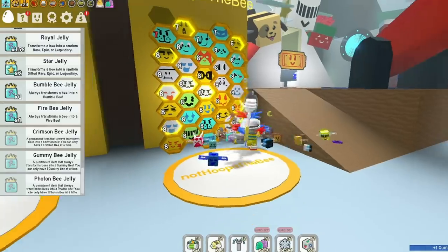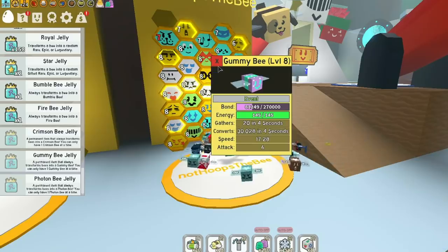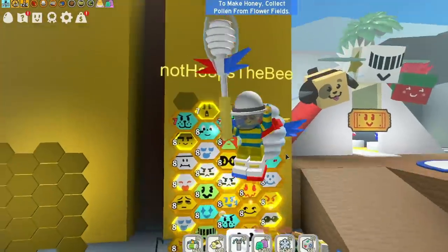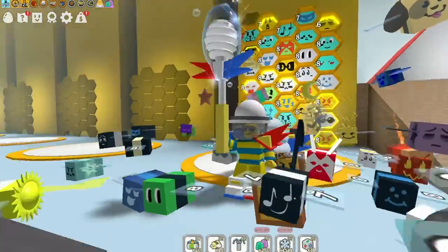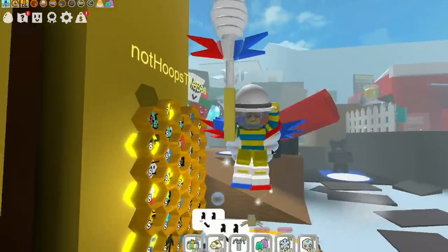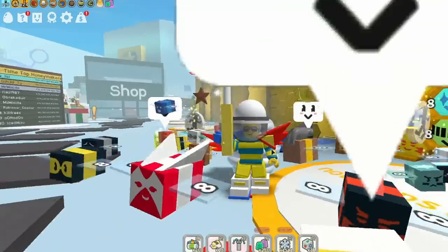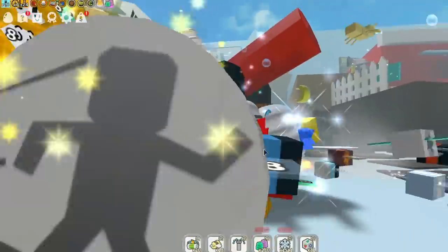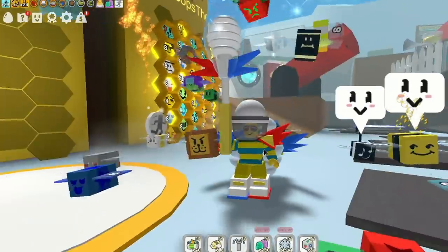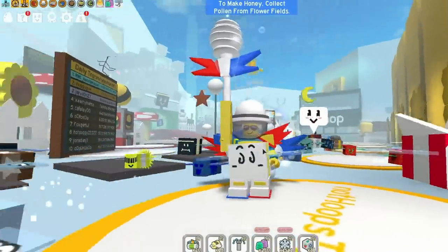I've hatched a gummy bee - how amazing is that! It's already level eight so it's going to give me lots of goo. That is the quickest way to get a gummy bee in Bee Swarm Simulator: grind the honey, buy the tickets, buy or farm the goo - just get tickets. That was 10 minutes and I've got myself a gummy bee!